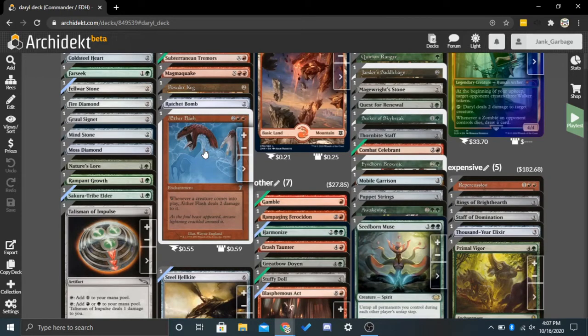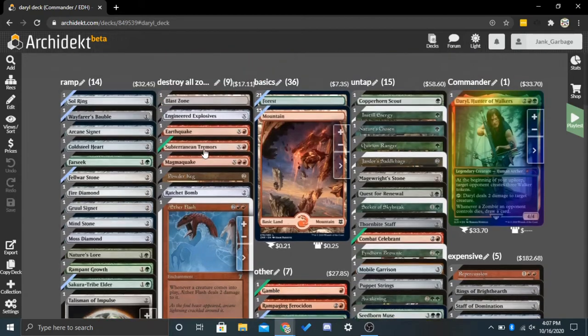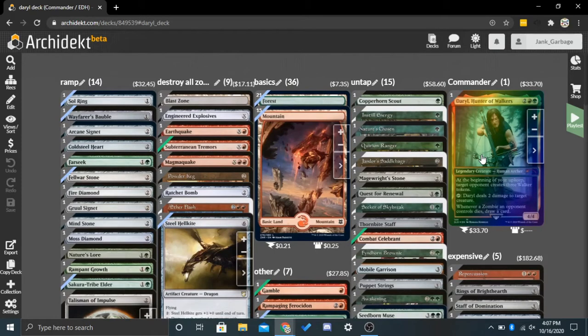Aetherflash is two red red for an enchantment. Whenever a creature comes into play, Aetherflash deals two damage to it. So target opponent will create three 2-2s and then those 2-2s will all take two damage and instantly die. This is amazing in this deck because it turns Daryl into something that effectively draws three cards at the beginning of your upkeep, which is just so much better — it just skips so many steps. You're not going to lose too much value from not having to kill those walkers anymore, because there are other things you can kill.